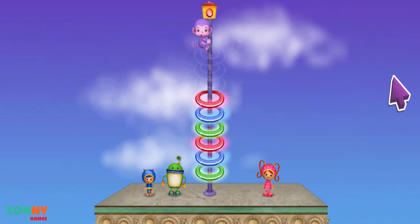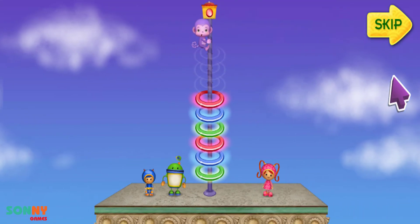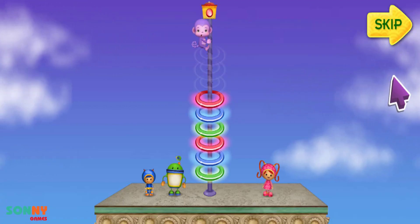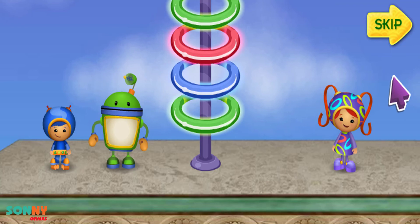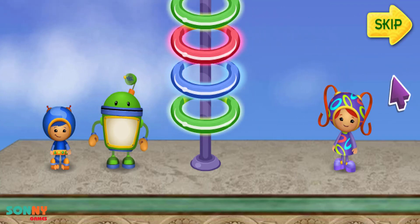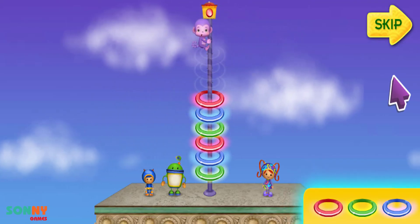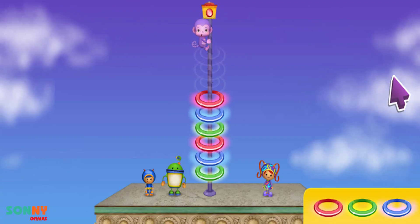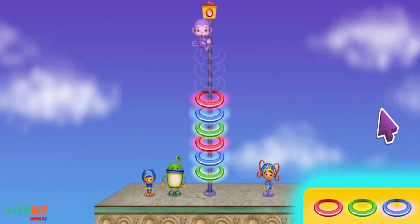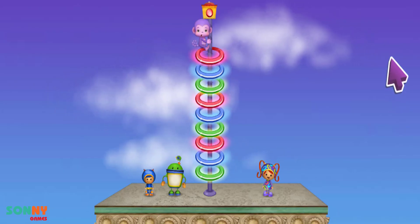Purple Monkey is on top of the pole! He climbed to the top of this pole so he could push the button to light off fireworks! But now he's stuck! We'll get you down, Purple Monkey! We need to climb these lights to rescue Purple Monkey! But three of the lights are missing! The lights are in a pattern! I can use my pattern power to fill in the missing lights and climb up to Purple Monkey! Here are some extra lights! To help me fix the lights, click on the light that completes the pattern! The pattern goes green, blue, red, green, blue, red! Now what comes next? Click on it! Green! Blue! You found it! Red! That red light will finish the pattern!